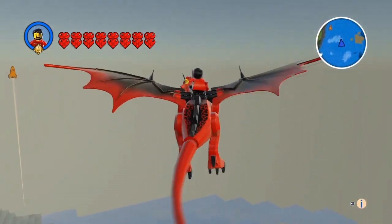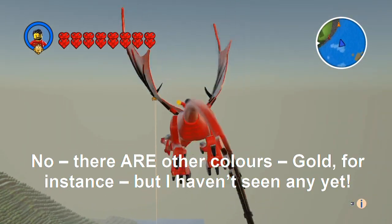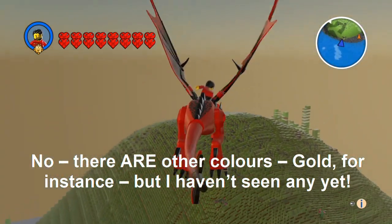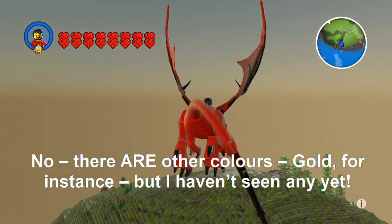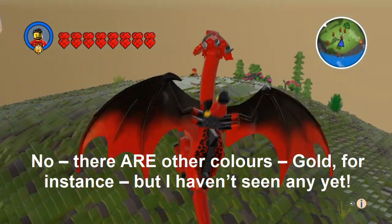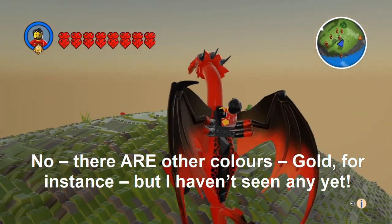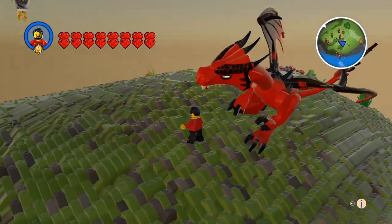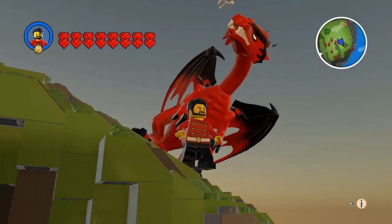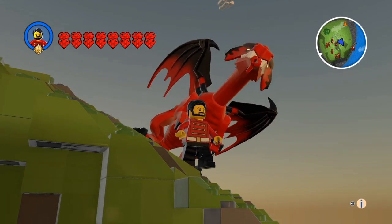So as far as I know, there's just these three dragons — the white one, the green one, and the red one. But they turn up at random whenever they feel like it. And there we have it — three dragons. Thank you.